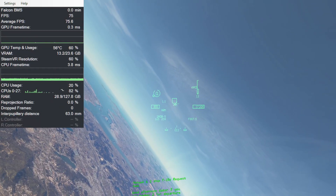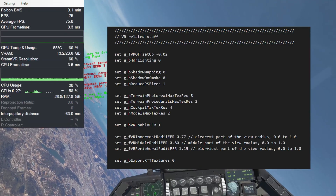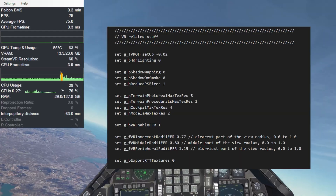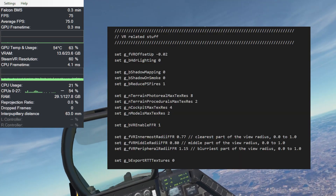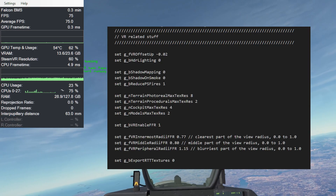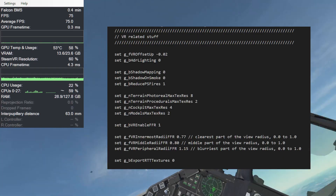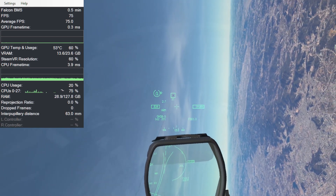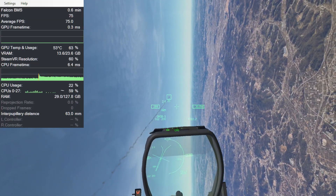This is the first area where we're actually going to change our settings a little bit. In my BMS VR config, I have now taken the shadow mapping, the shadow smoke, and the particles on fire effects and turned them down to zero. I've also taken the terrain photo real max tile resolution and turned it down to 8K — because I can't really see the difference in VR anyway — and turned off the shadows that could potentially cause FPS drops when dealing with a lot of particles on screen.